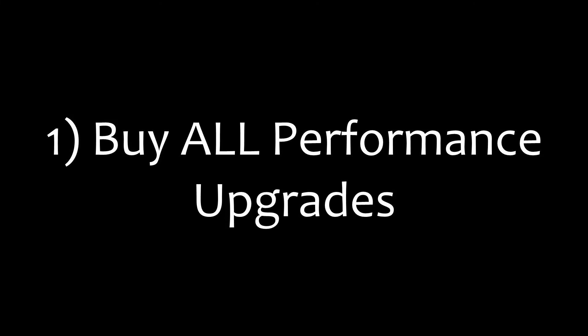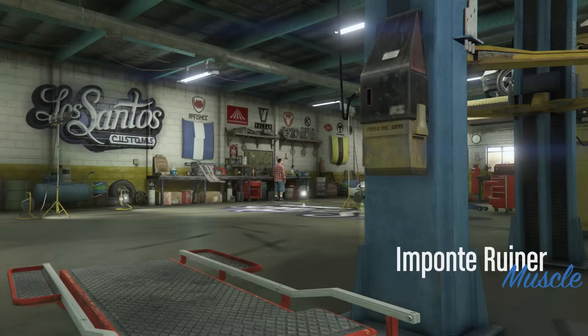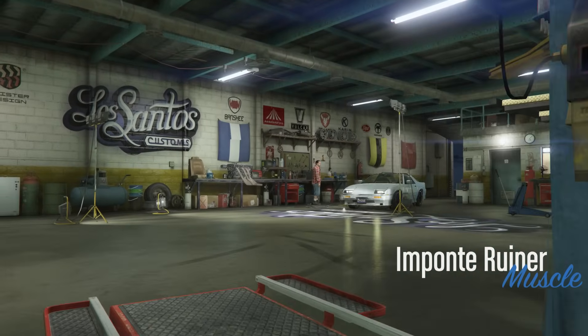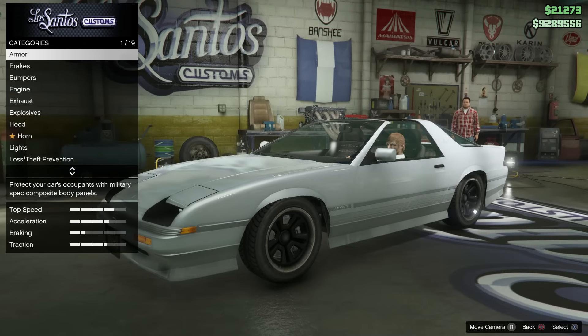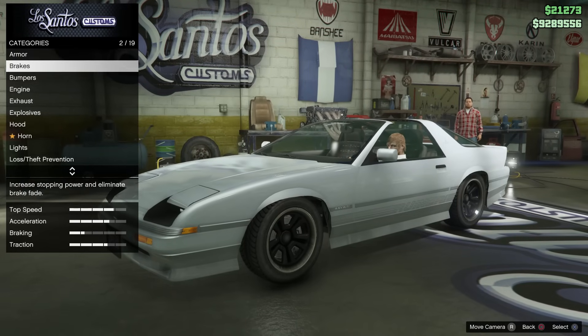First of all, buy all of the performance upgrades. The things you need to add to your car to maximize its performance are brakes, engine, transmission, turbo, and a spoiler if it's available. Those are the only things that you need.